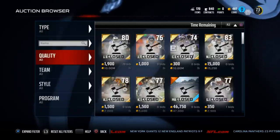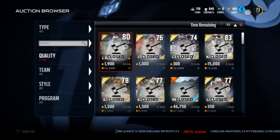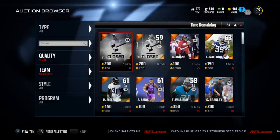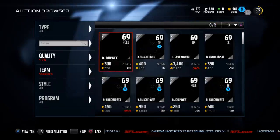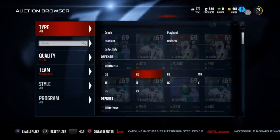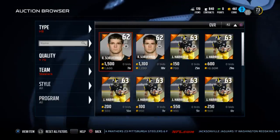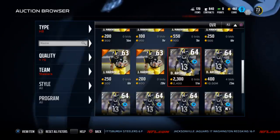Today we're going to be taking a look at a halfback that I really like to use. In my opinion, he's one of the better halfbacks in the game so far released, and a lot of you will actually get him in your starter packs. He's a halfback, he's not a great overall, and he's not a very expensive halfback. The card I really wanted to break down for you is this Dree Archer card.